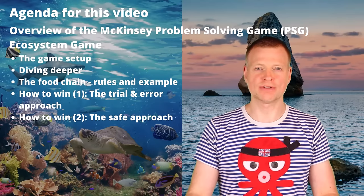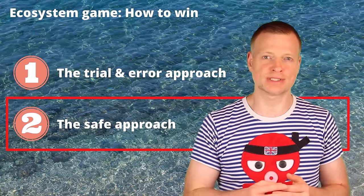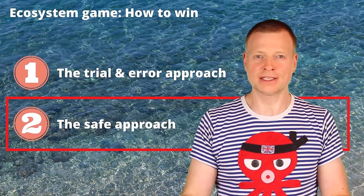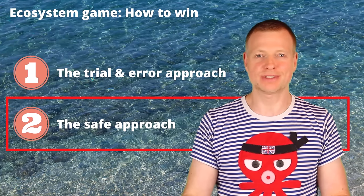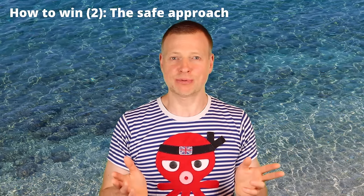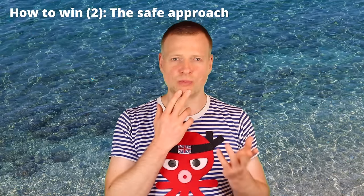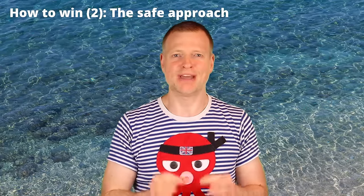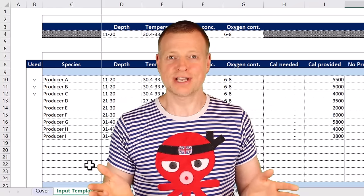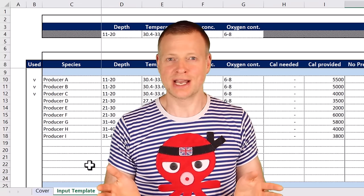How to win — the safe approach. This second approach is designed to take you on autopilot in very little time towards a sustainable food chain and winning the ecosystem game. A significant part of the difficulty arises from the many data points being scattered across all 39 cards, which you cannot view simultaneously. So what does the management consultant do? He cleans the data up and runs the computation to obtain the result. For the safe approach, you use the Microsoft Excel solver.